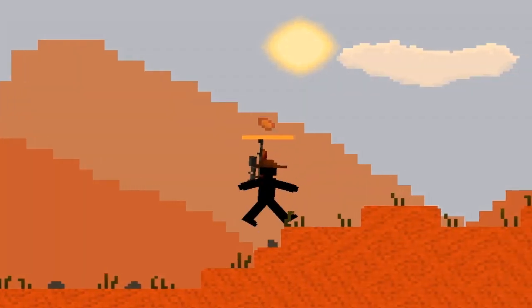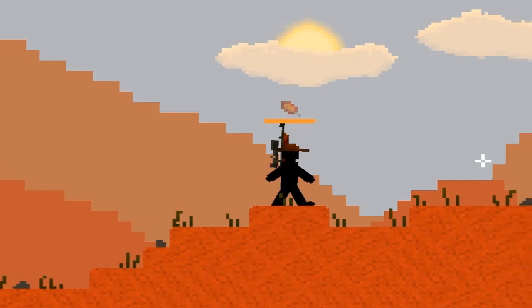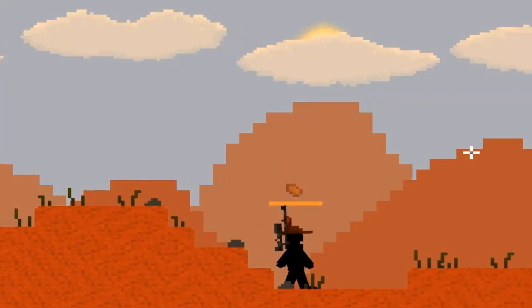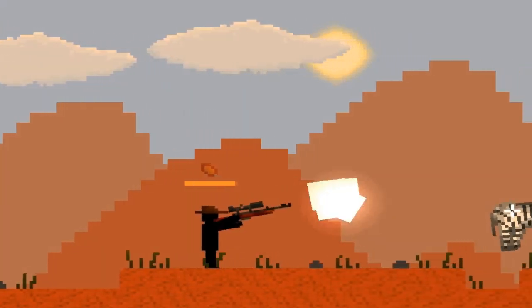Zebra Hunt. Out in the savannah, a lonesome hunter awakens. He must hunt the zebra of the wild and eat to prevent himself from perishing. This is Juicy Pixel and this is Quick Game.